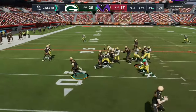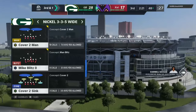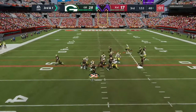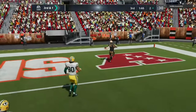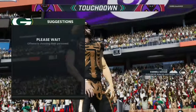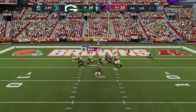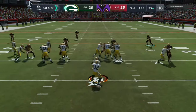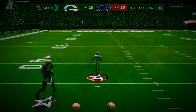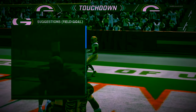On defense, second and 10 he goes back to the stretch — Zadarius gets there for the tackle but he picks up about nine. Third and one I run commit but he passes, and Taysom Hill somehow breaks a tackle and scores. Then he gets the two-point conversion. On offense first and 10, Aaron Jones takes the handoff, picks up the block and goes 75 yards to the crib!